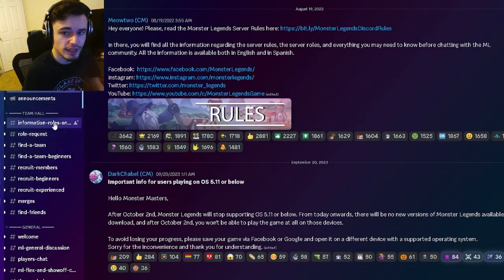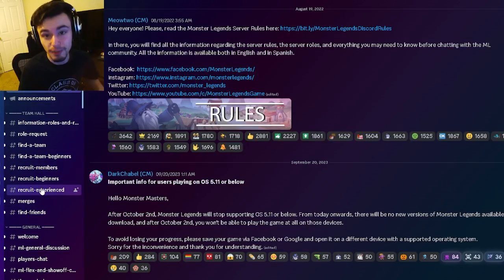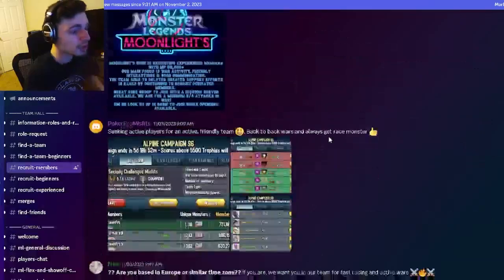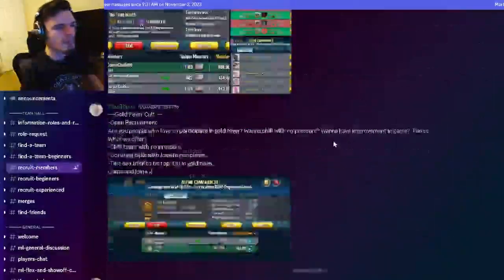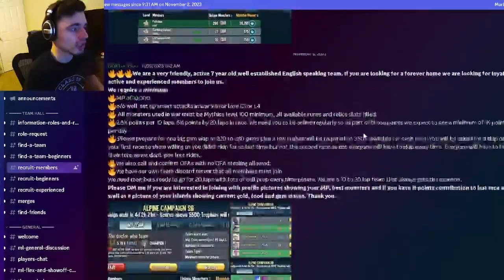Once you've read all the rules and are situated in the server, go to the Team Hall section on the left. In this section, look for 'Recruit Members,' 'Recruit Beginners,' or 'Recruit Experienced' — those three options are for finding a team. Ignore the 'Find a Team' channels; they don't really matter. I'll click on Recruit Members as an example, and you can scroll through and see a bunch of teams you can join.